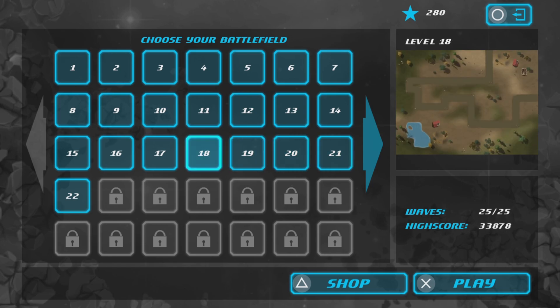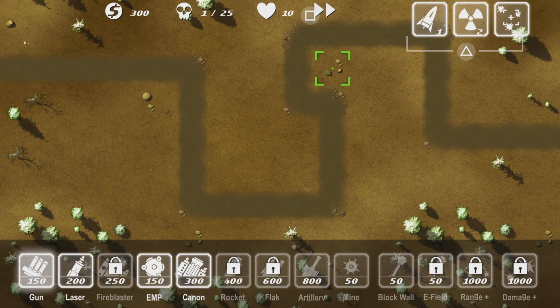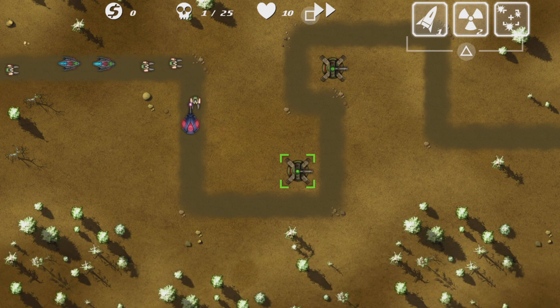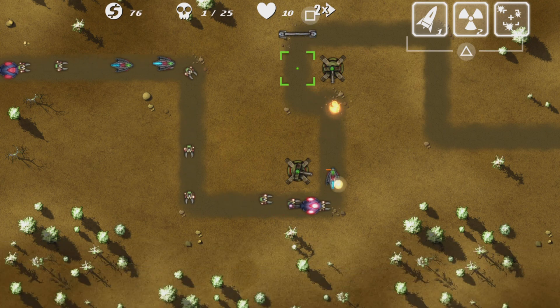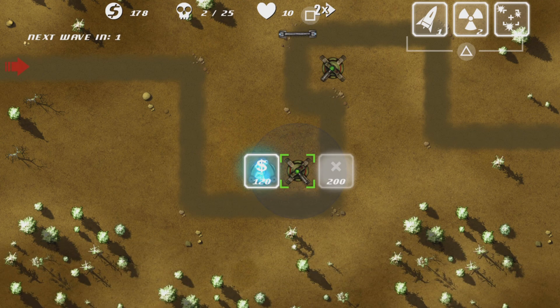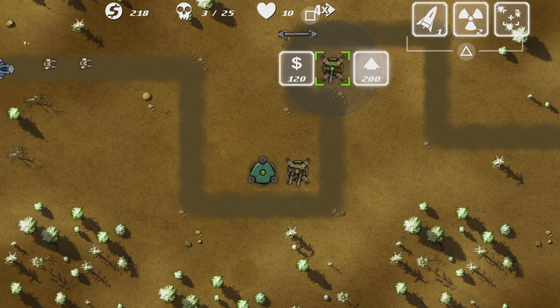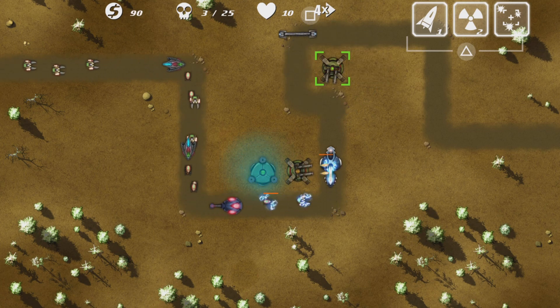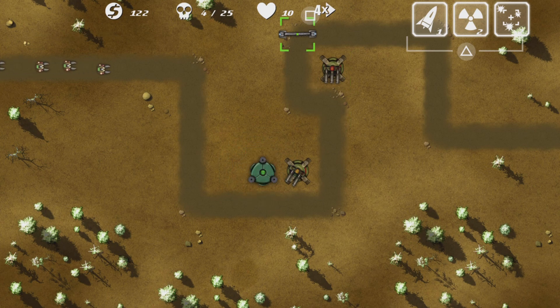I've got around eight minutes left so we still have more levels to do. Level 22 — I'm gonna build one here. I think it should be fine. EMP — let's speed this up. We should be fine. I wanted to build the EMP just to slow down some fast enemies, and I want to build artillery first because of the gate.